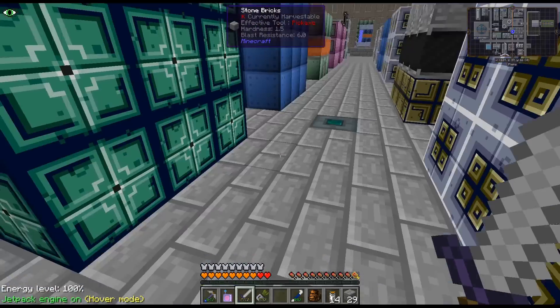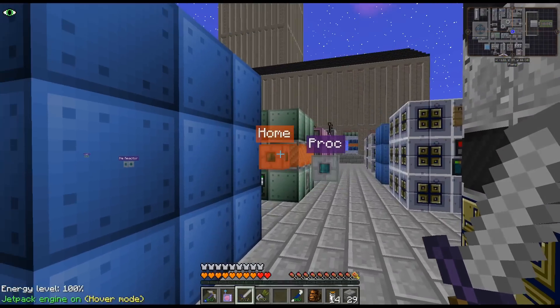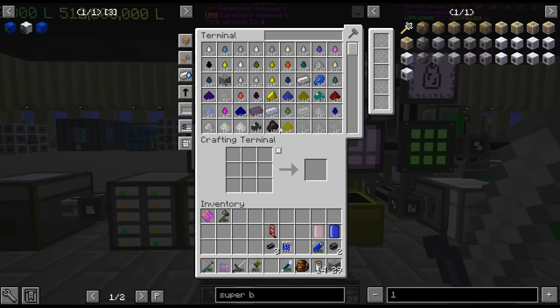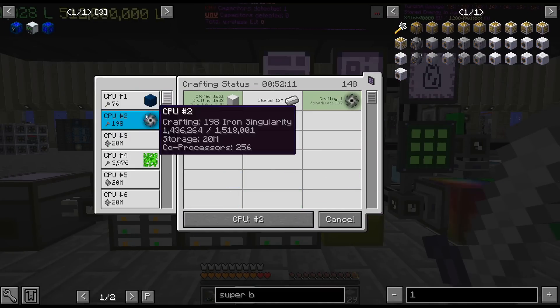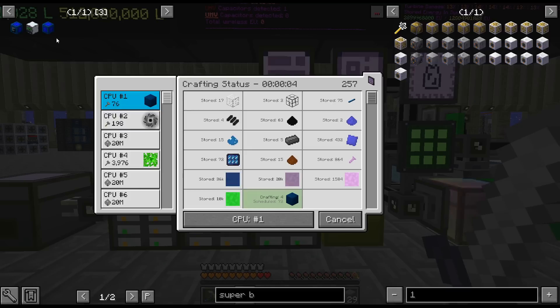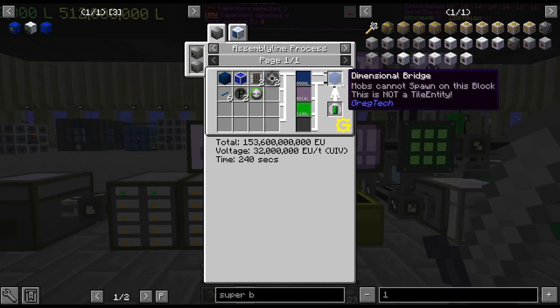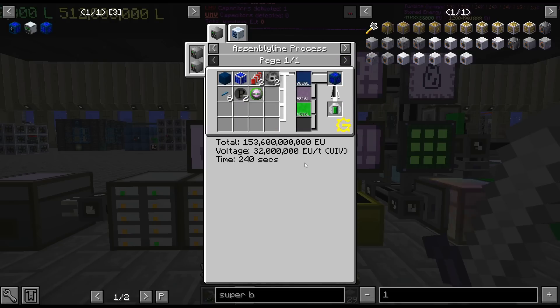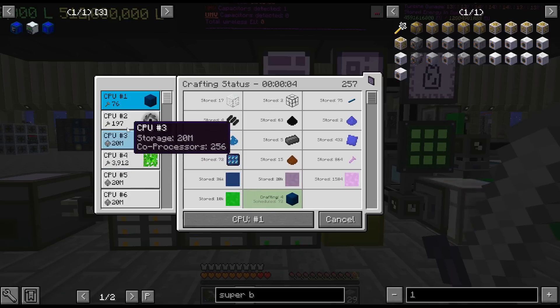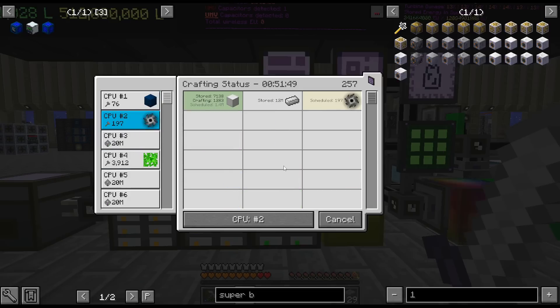Crafting up 209 singularities isn't something I do very often. Besides, we're crafting other stuff, so it doesn't matter if this is lagging a bit. I am crafting up the 120 dimensional bridges. I'm crafting them up in parts.